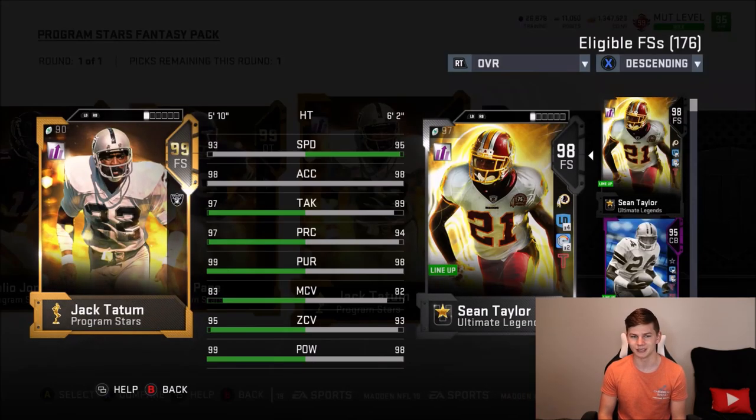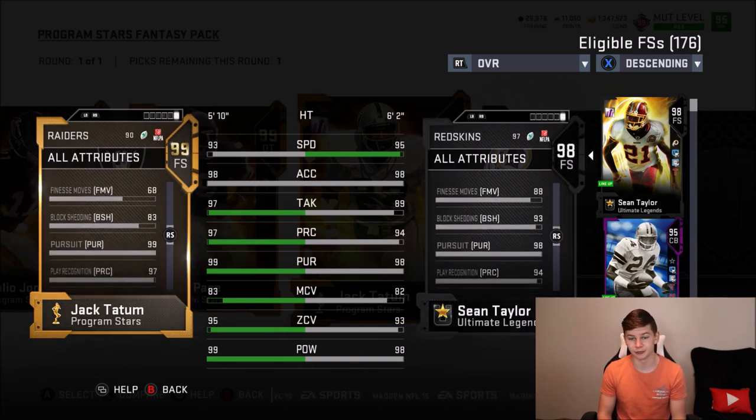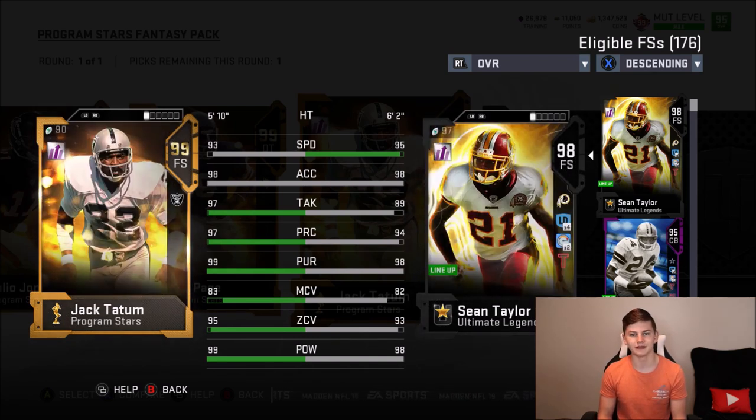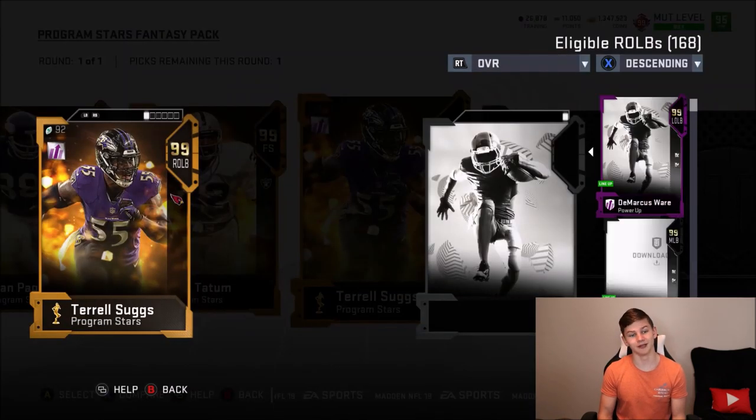Next we have Jack Tatum, which I originally thought was going to be a master card — but there are no set master cards for this promo. Jack Tatum has 93 speed with 98 acceleration, so a little on the slower side for a 99 overall. He's 5-foot-10. He's got 97 tackling, 97 play recognition, 99 pursuit, 83 man, 95 zone, and 99 hit power — great coverage stats. His catching is 73, jumping 93, and block shed 83 — still 10 less than Sean Taylor, who is like the best budget free safety in the game.